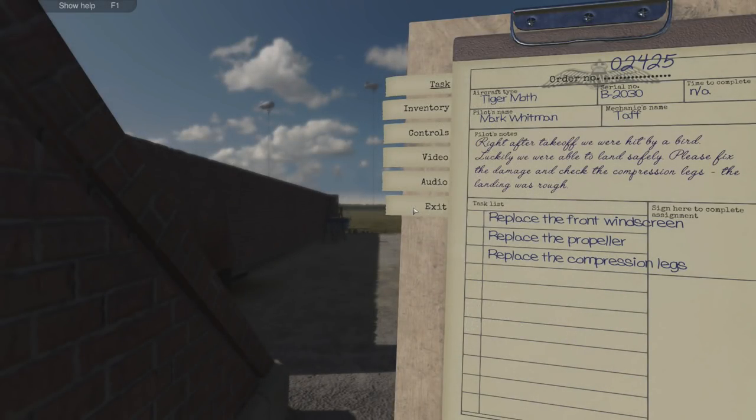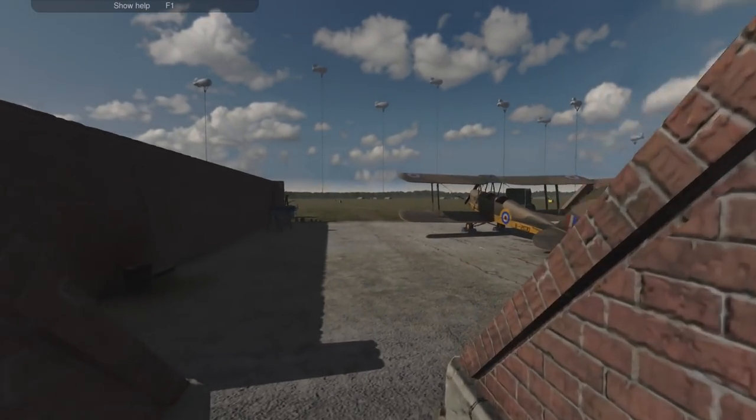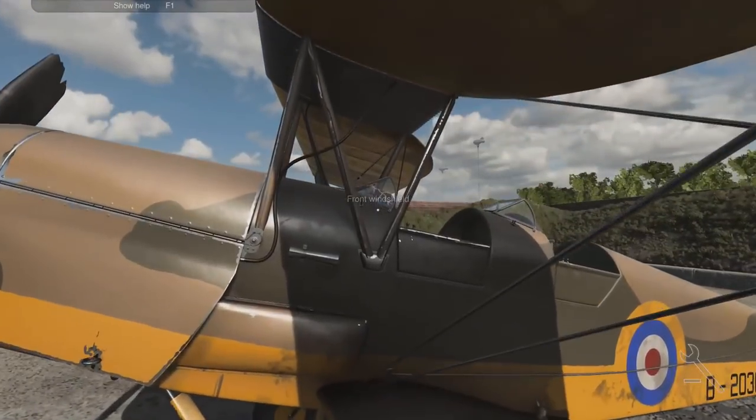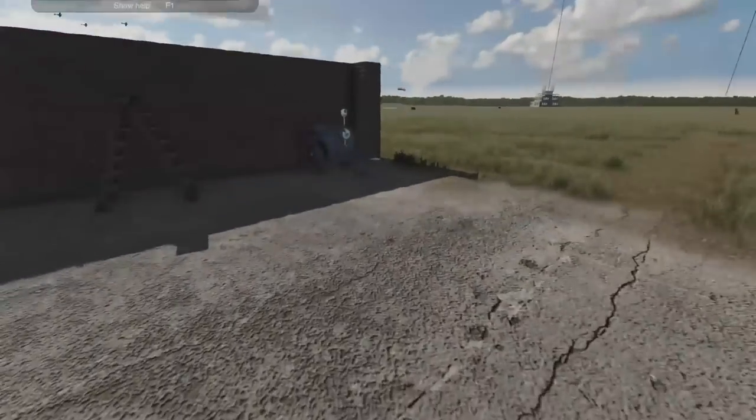Job 2425. After takeoff we were hit by a bird — lucky we were able to land safely. Please fix the damage: check the compression legs as the landing was rough. So replace the windscreen, replace the propeller, replace the compression legs. That's not too bad — let's have a look. Is it looking all smashed? Oh yeah, it's all cracked — look at that. Okay, let's get the old ladder.